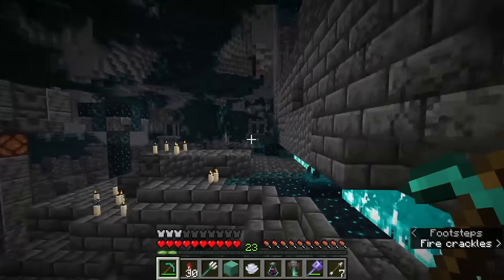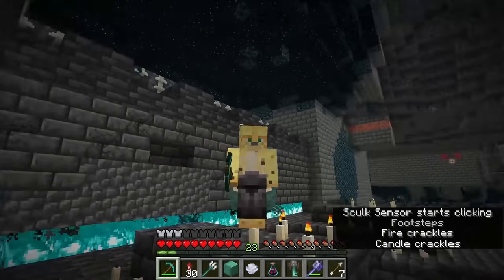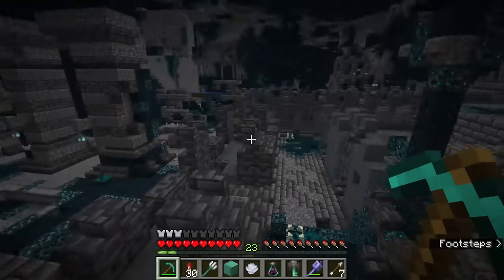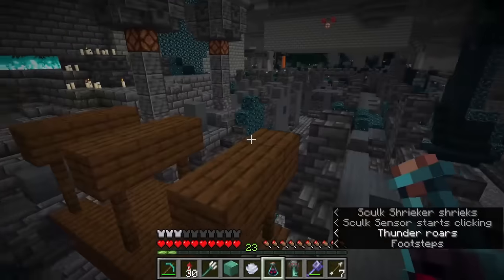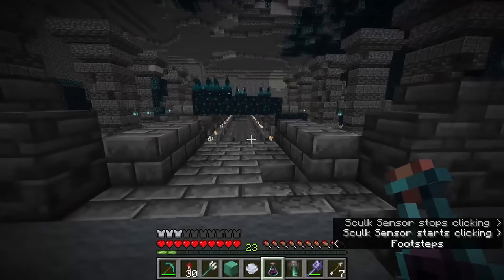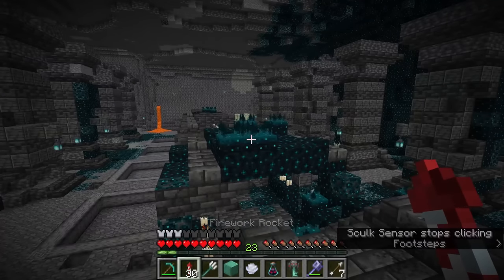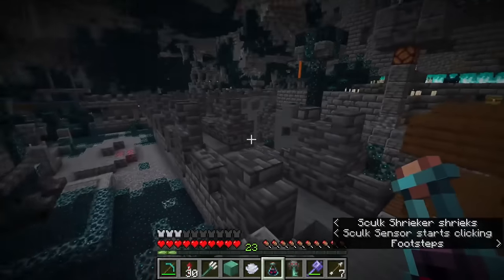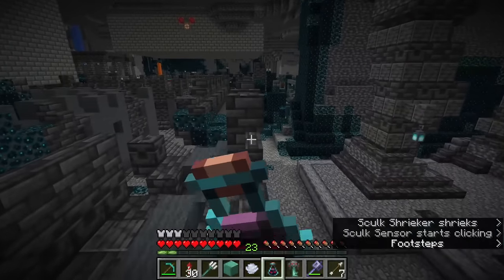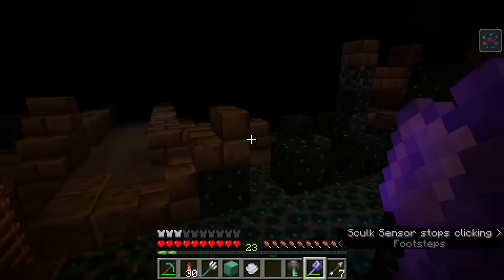The idea of 'ominous blank' is something that could be applied basically anywhere — and it's convenient that this seed has a trial chamber going right through an ancient city portal, a fun reminder that the ancient city portal is still there and will eventually do something. Mojang put it into existing worlds on purpose so you won't need to explore a new world when they add functionality. Imagine an ominous ancient city, or an ominous warden fight — the shrieker encounters would be significantly harder but also more rewarding.